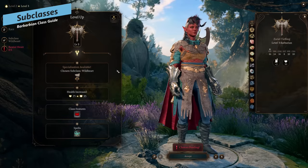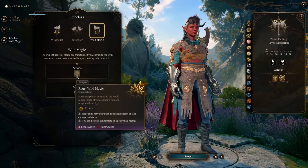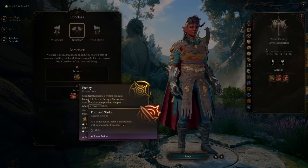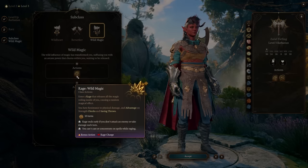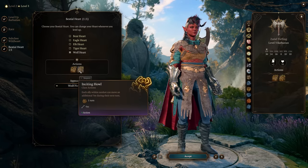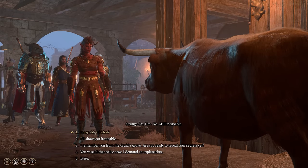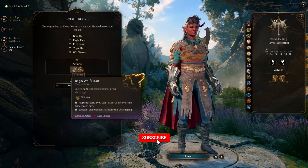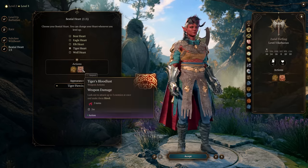At level three you pick a subclass: berserker, wild heart, or wild magic. These buff your rage mechanic in one specific way — berserker leans into the frenzy, wild heart imbues your rage with animal effects, and wild magic adds a wild magic effect. Berserker and wild heart are probably the two stronger ones. Wild heart gets an edge in open world aspects because it gives you speak with animals, plus bestial hearts offer effects like bear heart for healing or wolf for giving allies advantage on melee attacks.